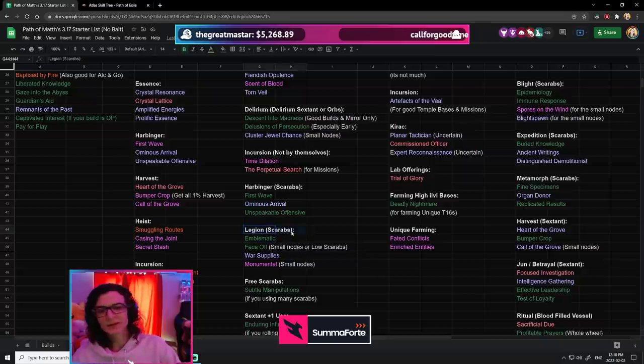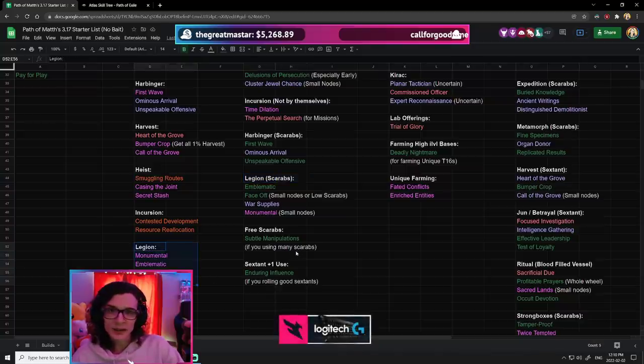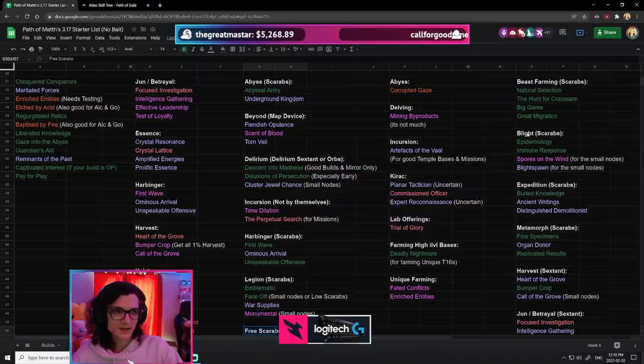This is the same thing for Legion — if you're investing, it's really good. If you're doing an Alkan Go, it's okay, maybe 5 Chaos per map total. And that's kind of what you're going to get out of this spreadsheet.